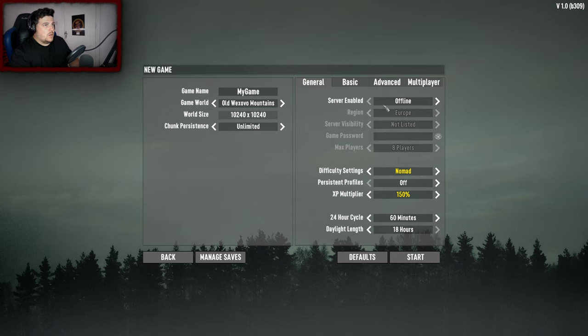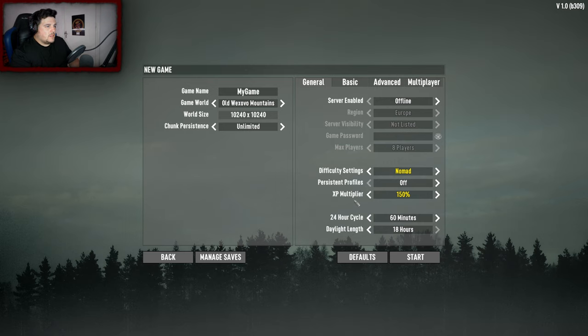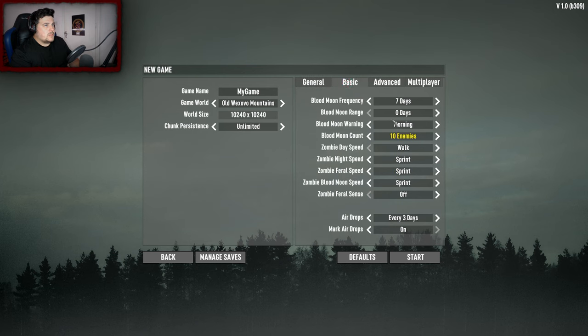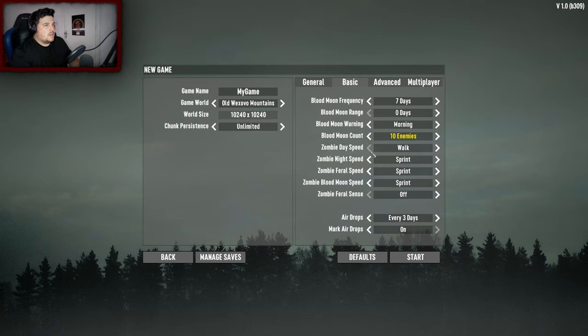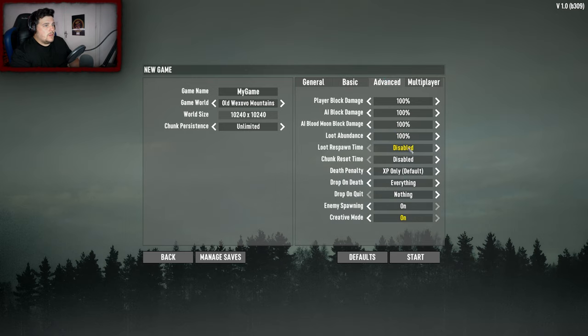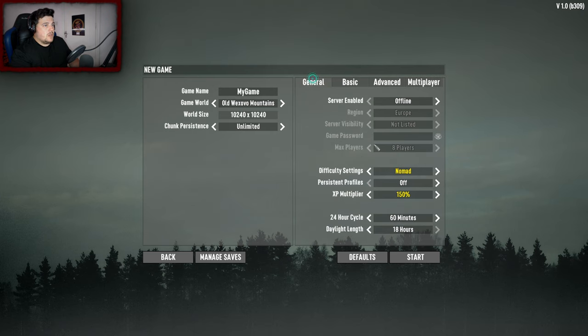Main settings: offline, don't have any friends to play with, happy days. Difficulty settings - I might keep it to Nomad. Sixty-minute days, 18-minute hours, blood moon every 10 days. Creative mode is going to be on but only to help me make thumbnails - I can detach myself from my body, be a flying camera, and take thumbnail pictures.